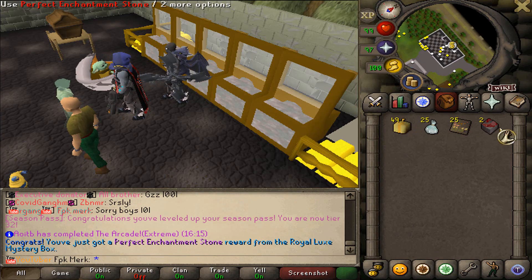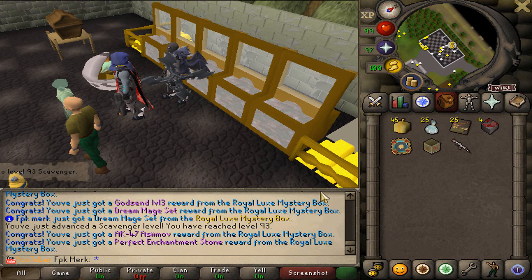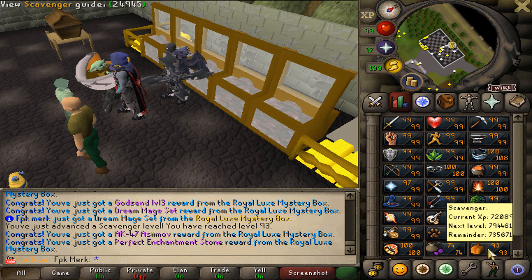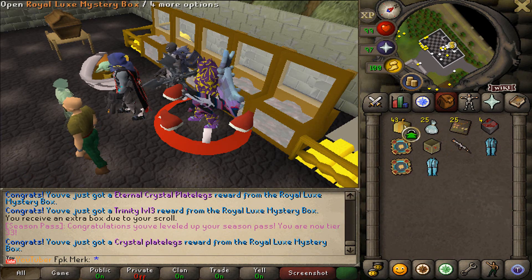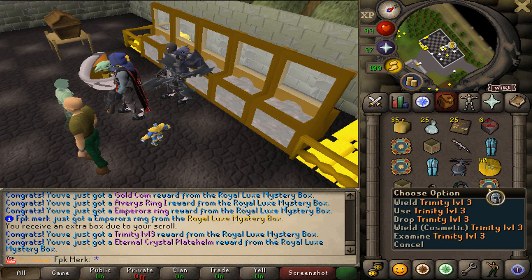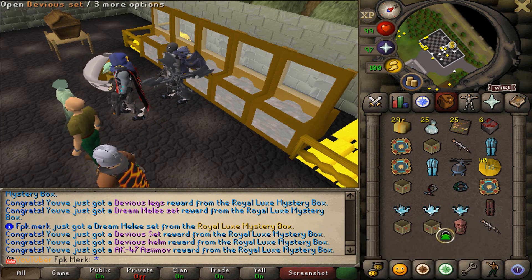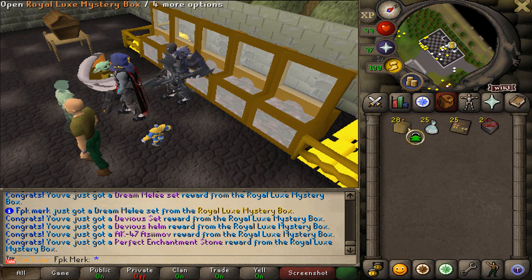Let's see if we can get any rares. The first one — we got two Perfect Enchantment Stones. God Send level 3. And holy shit — we just also got Dream Mage Set! Redemption also has pretty much a Mystery Boxes opening skill level, how cool is that boys. We got Eternal Crystal Blade Legs, Trinity level 3, and also Normal Crystal Legs. We also got Helicopter Pet, some cash, Crystal Set, Emperor's Ring, Eternal Crystal Helm, Trinity level 3. And we just got Dream Melee Set as well as Stevius Set. Let's bank the items boys. And that is gonna be the last inventory of Royal Luxe Mystery Boxes.